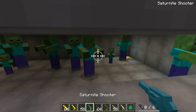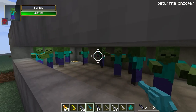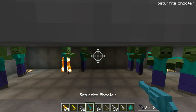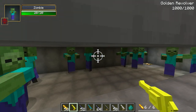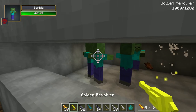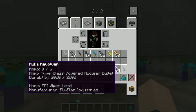Next is the saturnite shooter — actually not a revolver. That one sets enemies on fire, which is cool. Next is the golden revolver, which probably lasts 32 shots. It actually does a lot of damage — two shots and that zombie is dead. Next is the nuka revolver, which gives enemies a little treat.